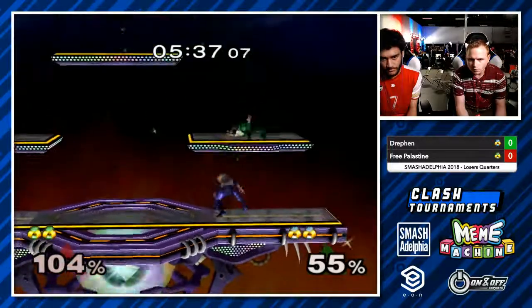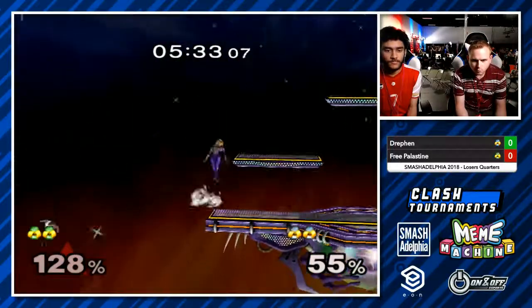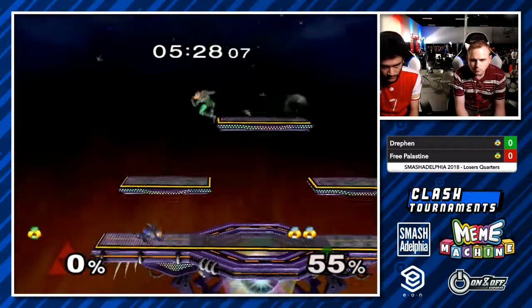Nice DI here from Milhouse, who goes offstage and is able to poof back and get a grab. So this is going to be his turn to make that damage back to even. But he drops the turnaround — what a shame. It's such a strong defensive sequence for Milhouse — I mean, Free Palestine. I'm going to keep calling him Milhouse. It's too many syllables.